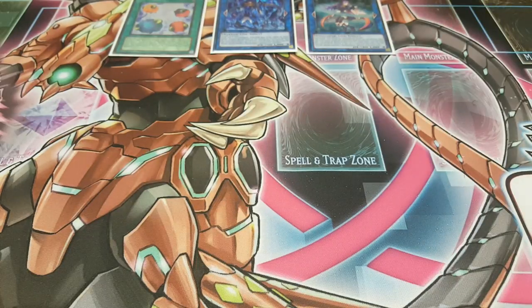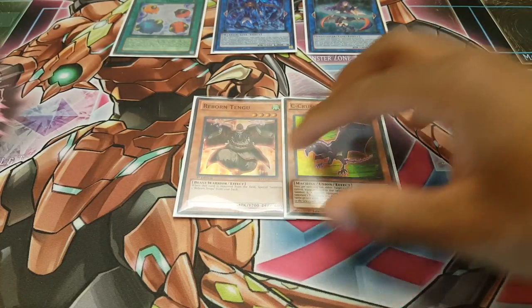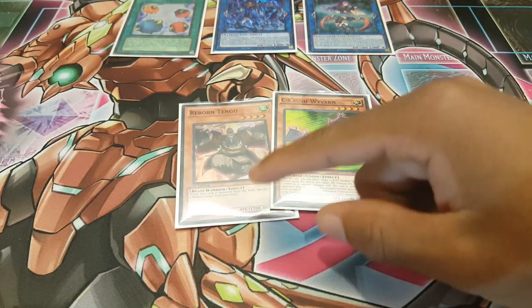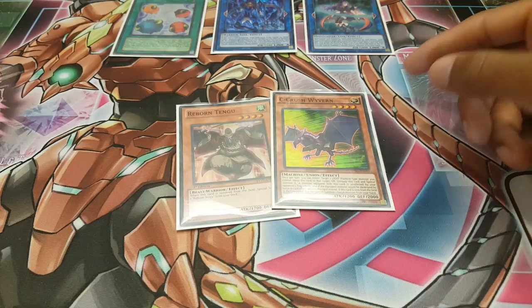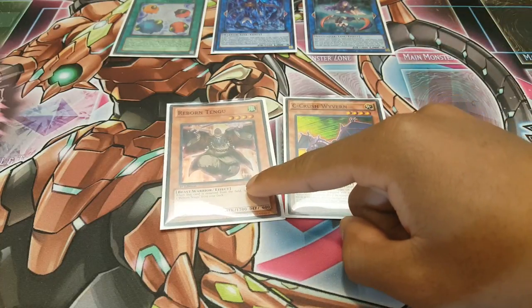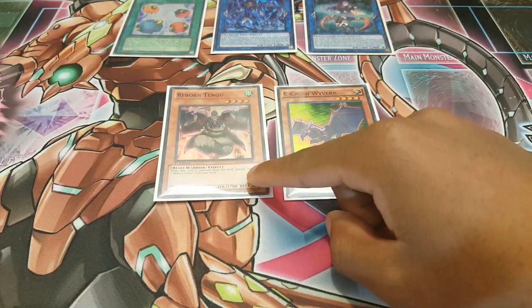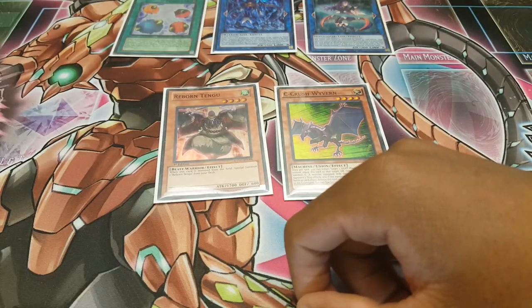The next characteristic you want is something with cards that are good when sent to the graveyard, because you're going to be link summoning and you want something to actually happen when you do that, so you don't go minus when link summoning. Decks like ABCs, any sort of plant deck, or anything with Tengu work great, because both of these have effects when sent from the field to the graveyard.